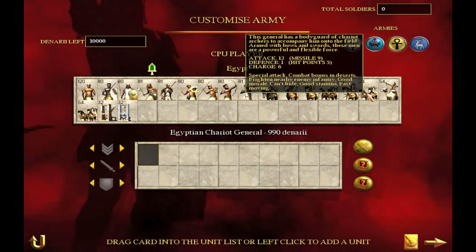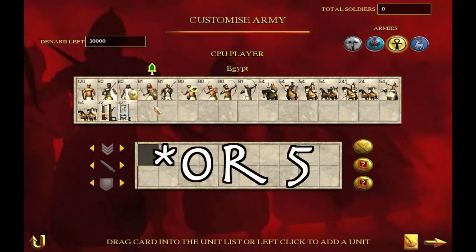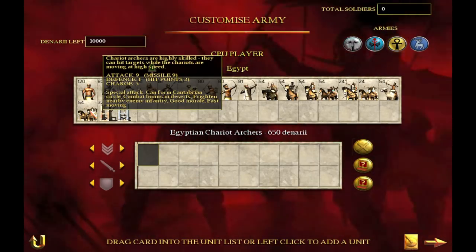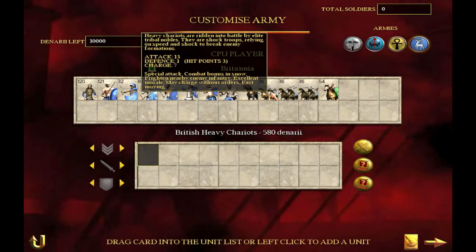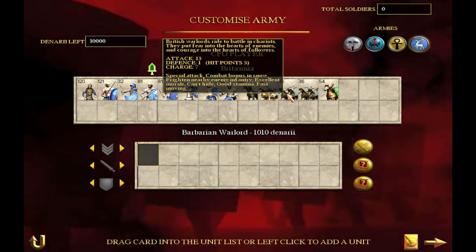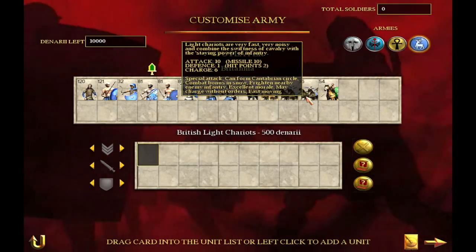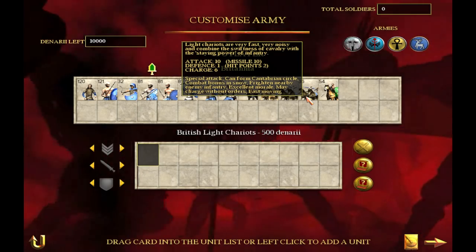Chariots compensate with multiple hit points — either two, three, or four hit points depending on the type. This means you're going to have to get multiple hits in on them to kill them. If they just had the normal one hit point, a single arrow would take out a chariot, but because of the multiple hit points it's going to take a few arrows. So let's discuss how to take them out.